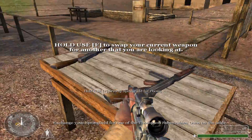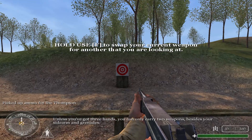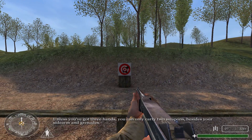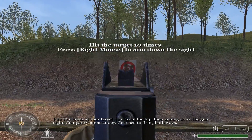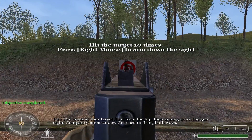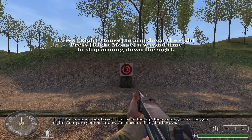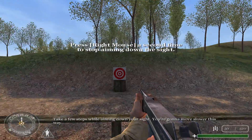Exchange your Springfield for one of the Thompson submachine guns on the table. Unless you've got three hands, you can only carry two weapons besides your sidearm and grenade. Fire ten rounds at your target, first from the hip, then aiming down the gun sight. Compare your accuracy. Get used to firing both ways. Take a few steps while aiming down your sight.